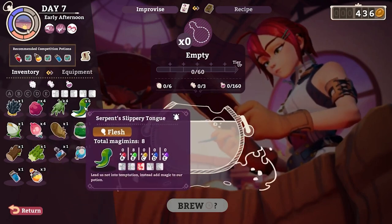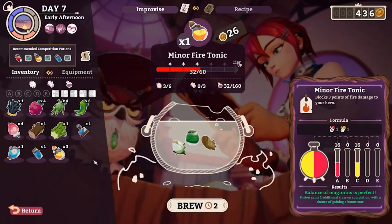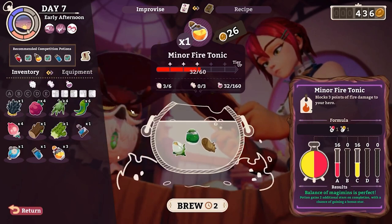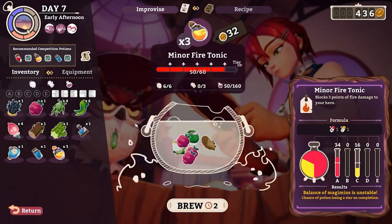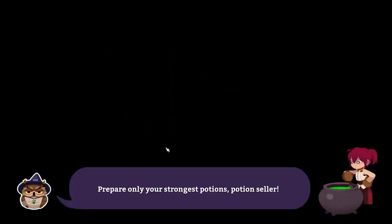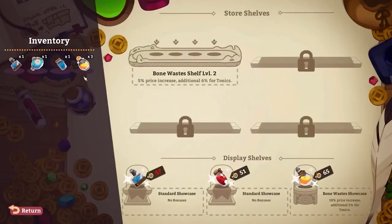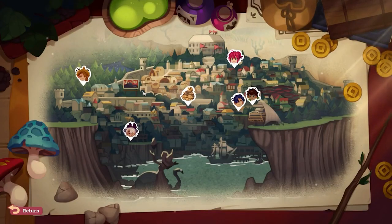We have some C here, some A here — I am just scraping the bottom of the barrel. If we throw in one more ingredient we get two fire tonics. I don't even really care if they're that good — chance of losing a star honestly doesn't matter because these are just going to be fodder for special orders. Just so our cauldron is not idle. We can turn in poison cures — wait, I was about to say we don't have poison cures yet. We have the fire tonics but these are going right here — these are getting sold. Let's go travel — yes, Saffron! First off let's go talk to Mint.